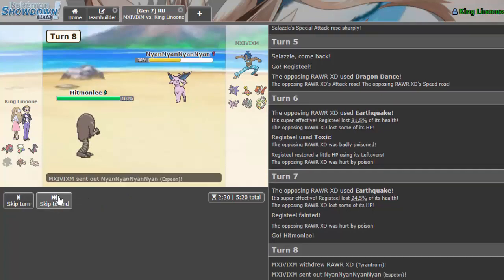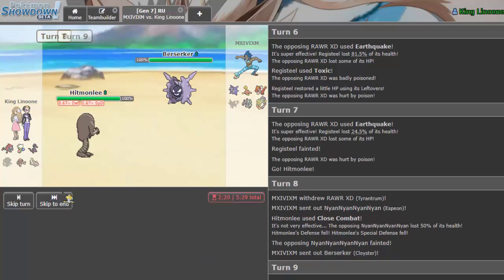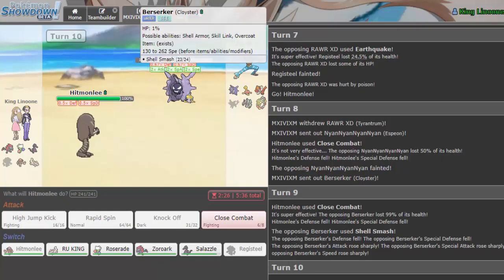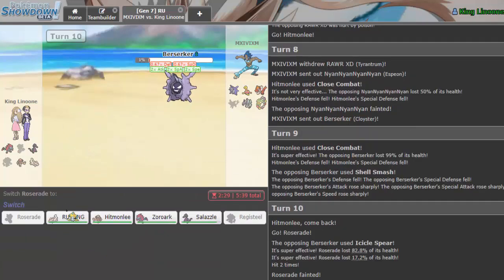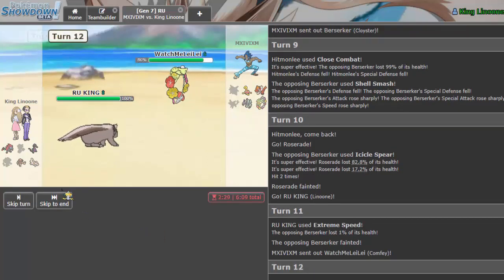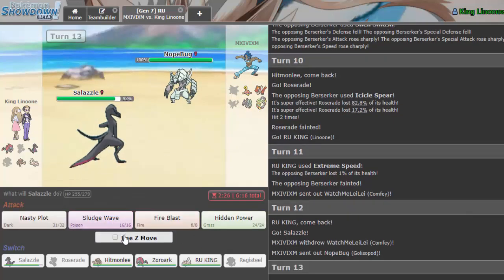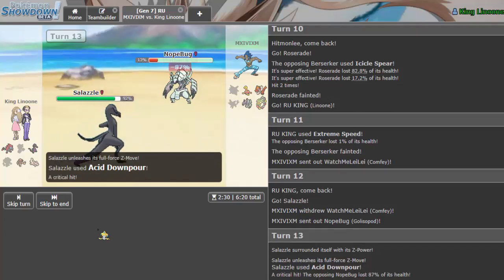He lived on one percent if he's Sashed — well played. I stack Roserade here since it does the least, then go into Linoon and drop an Extreme Speed to knock out the Berserk. I can't set up because of the Lum Berry. I go into Salazzle; he doubles into it. I throw off Acid Downpour which puts it within Emergency Exit range — and we get a crit, awesome. I wish rocks were up. He goes into Kommo-o.